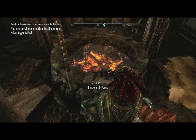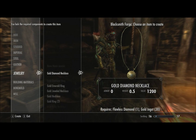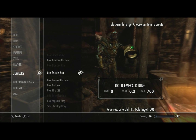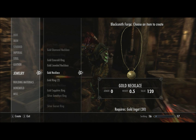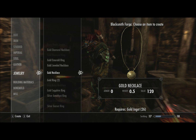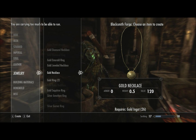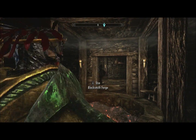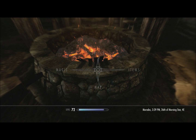Let's go back to the blacksmith forge. I want to show you that as a low level character with low level smithing, jewelry is one of the best ways - if not the fastest way - to level this skill up. Let's go ahead and go to the gold necklace and see how many gold necklaces it's going to take to get up to level 17. If you want to use precious metals, here's what you're going to do: first, go over to Markarth, the westernmost city in Skyrim, and travel east to Kolskeggr Mine.